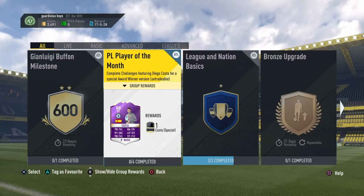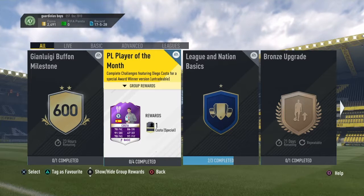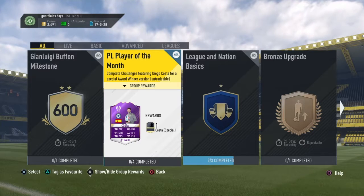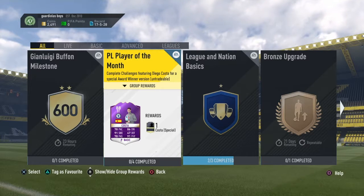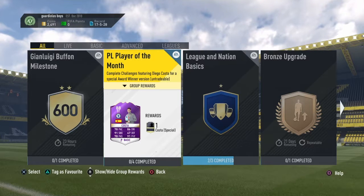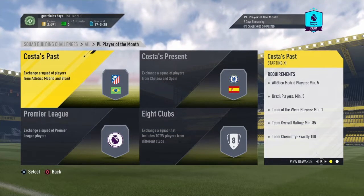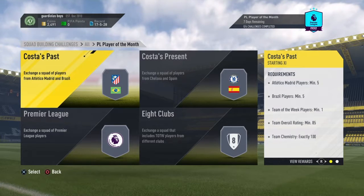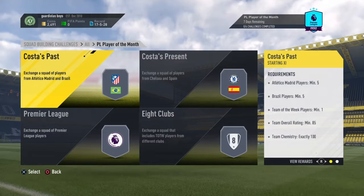Before I start this video, I just want to say sorry for not uploading yesterday and Tuesday. On Monday and Tuesday I couldn't upload, and last night I went to Manchester City to watch them against Watford so I couldn't upload either. Sorry about the upload schedule at the moment - as it's coming up to Christmas I'm running around quite a lot. Anyway, in today's video we're going to be talking about how much it's going to cost to do this Diego Costa card, which is probably the most expensive SBC yet.